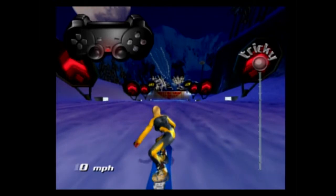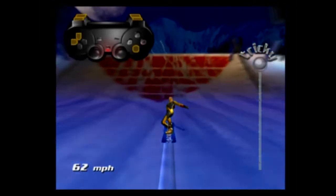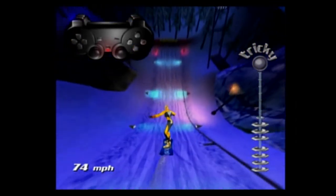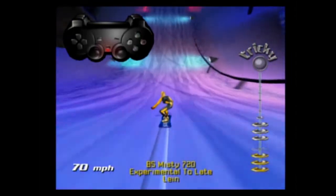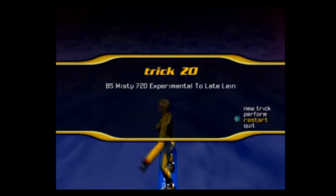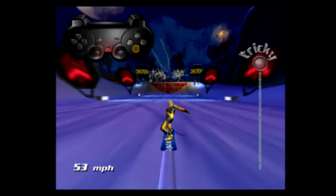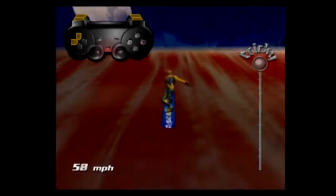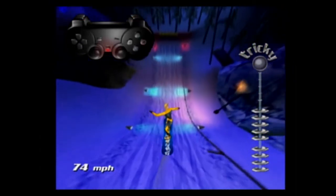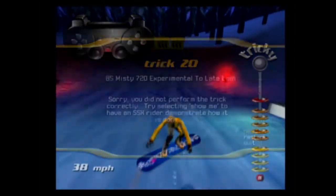Unbelievable! Is that it? That's the experimental late lead. I can't get the 720 to show up. If you are unsure of the trick you are about to perform, let the controller guide you. Okay — hold X, up and left, all of them, let go of X, let go of R2 and then the arrows. So we'll try that. Good one! I'm gonna try performing that — let go of R2 first.